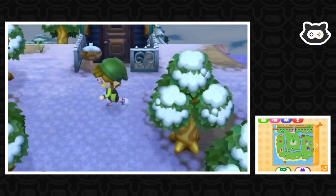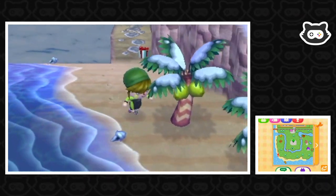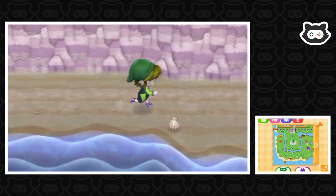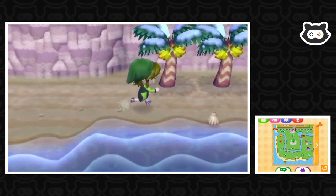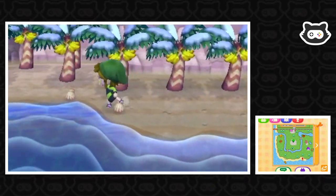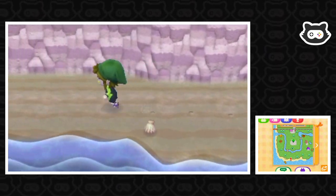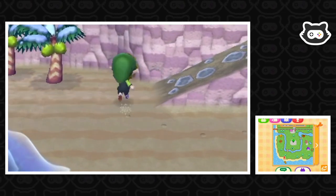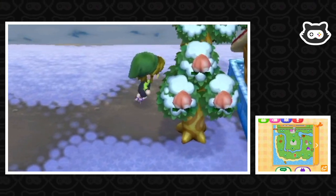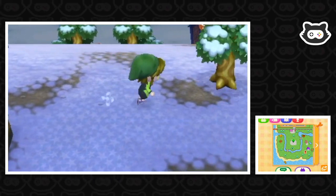We haven't got anyone at the plaza, which means... maybe someone's at the beach. Or maybe we just don't have anyone today. Oh, I forgot that we planted loads of coconut trees. It's always a long run down this beach. We could use another ramp, in all honesty. No one here. So I guess we haven't got any special visitors. But we have got Cube! Maybe we could go and meet Cube before we start laying some more paths down. Cube is really awesome — one of my all-time favourites. So I think we want to invite him.